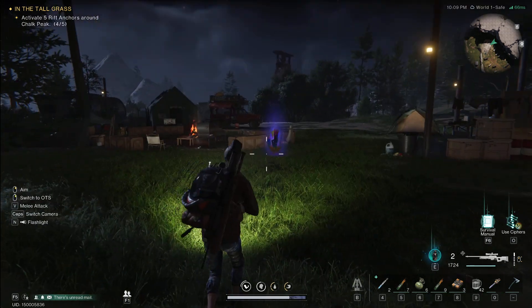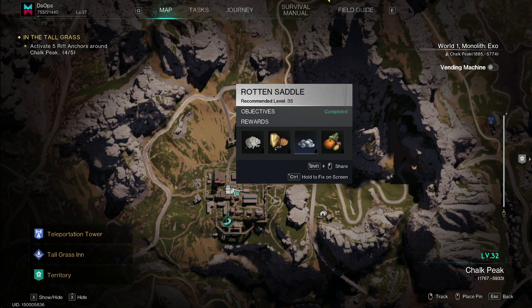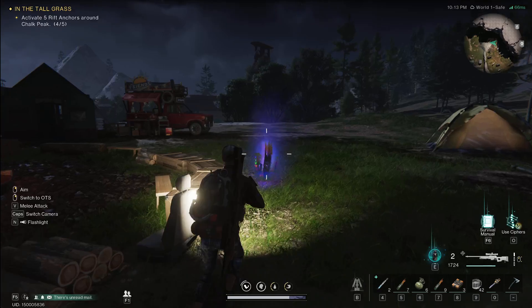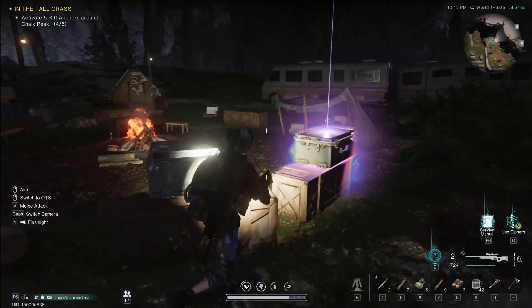So we have another one of these treasure little minigame things here. This one is a Rotten Saddle right up here. Let's grab this and see what kind of blueprint this is going to give us. One, two, three. There's the treasure.